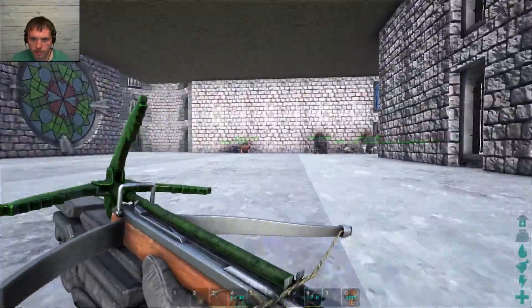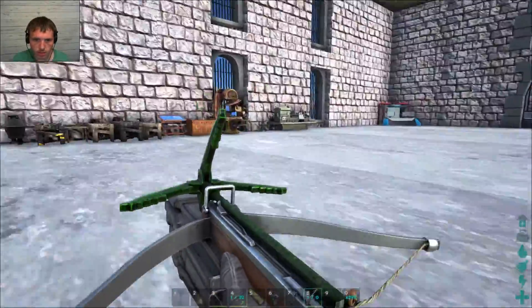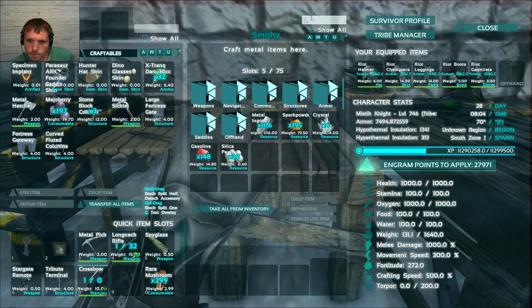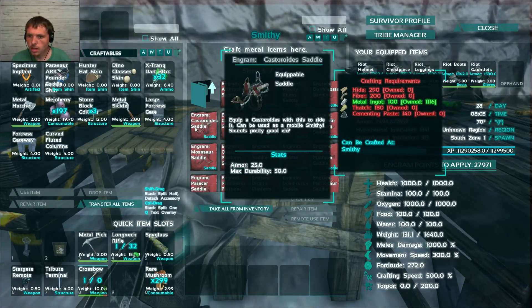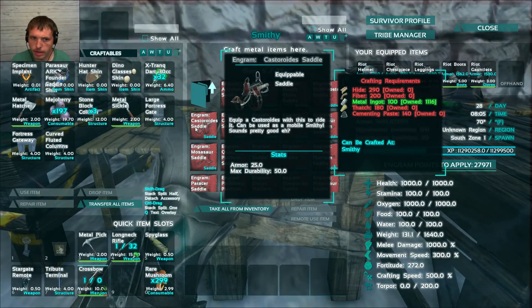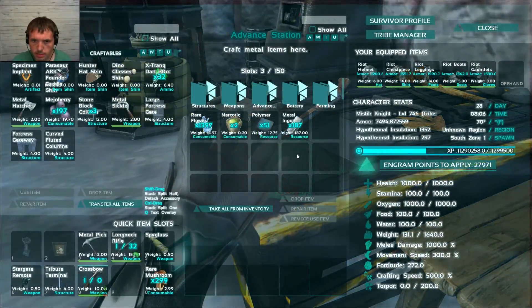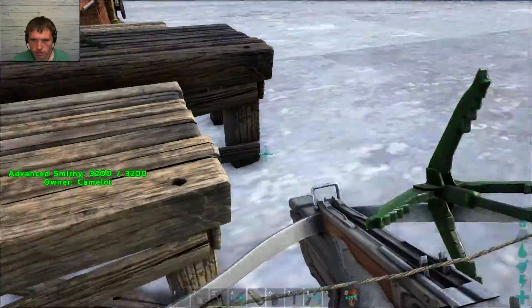Alright, let's make a beaver saddle. I think that requires the smithy. Saddles — castroid: hide, fiber, thatch, cementing paste. Hide, fiber, thatch, cementing paste.